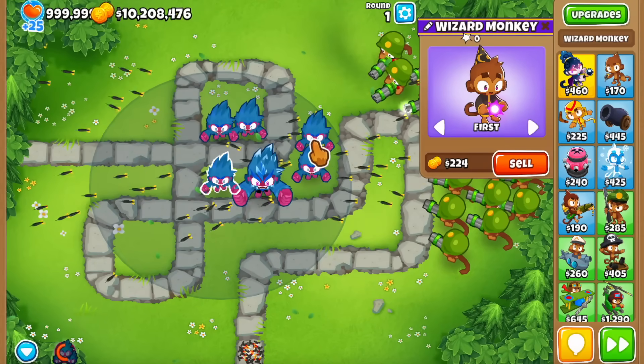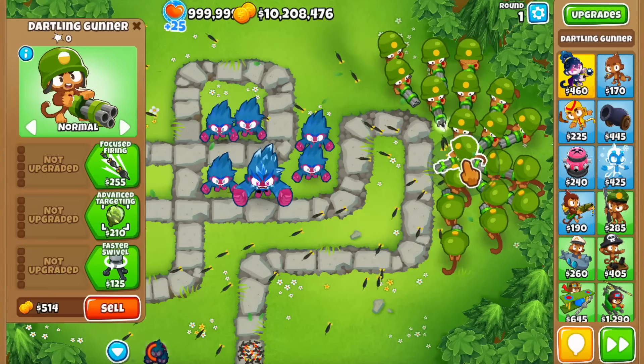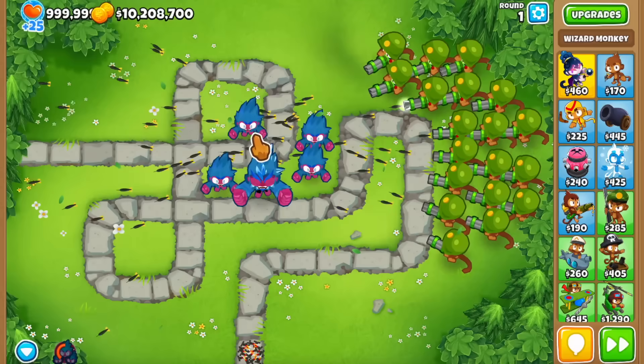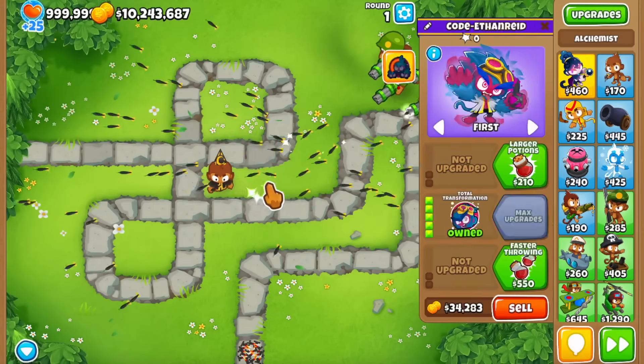First off, let's place a couple of dartlings and see if we get a link with these guys. I think we're going to get an easy one — yeah, there we go, there's one. So let's sell everything else and let me show you what the point of this is.